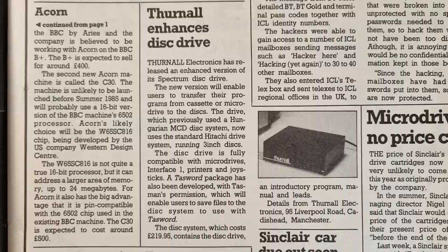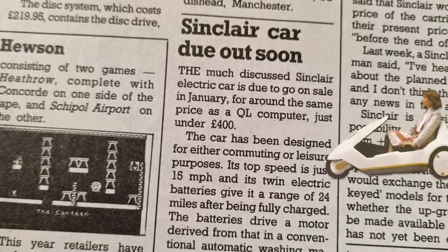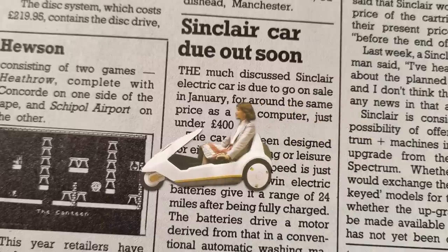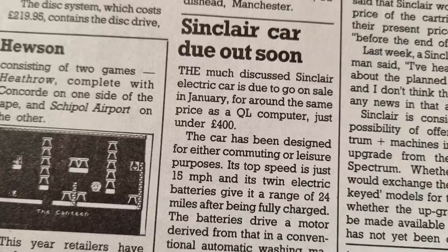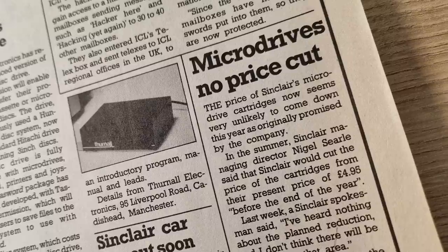In other news, the Thurnell disc drive system for the Spectrum has been upgraded with better and more reliable 3-inch disc drives. The disc system itself costs £219.95, so it's a bit of an expensive add-on. Continuing with Sinclair, the fabled electric car codenamed the C5 will be on sale in January and will sell for around the same price as a QL, that's £400. It will have a top speed of 15 miles per hour and a range of only 24 miles, so it's expected to be used for commuting and leisure. Sinclair also saying they will not reduce the price of microdrive cartridges, despite requests from users — they originally said earlier in the year they would reduce them from the current 495p, but now say they have no plans to do so.